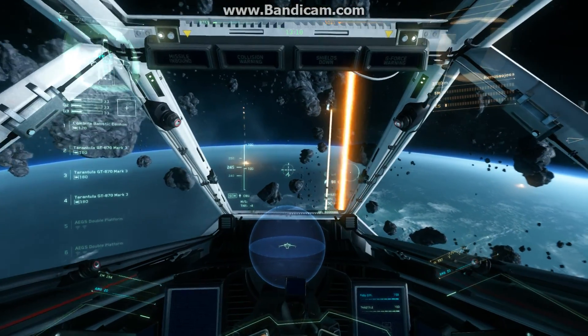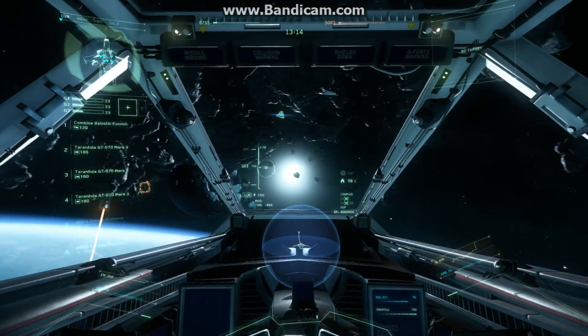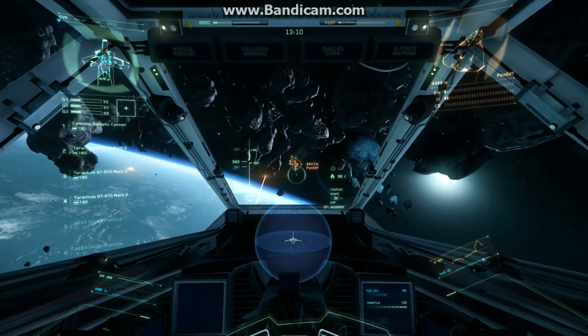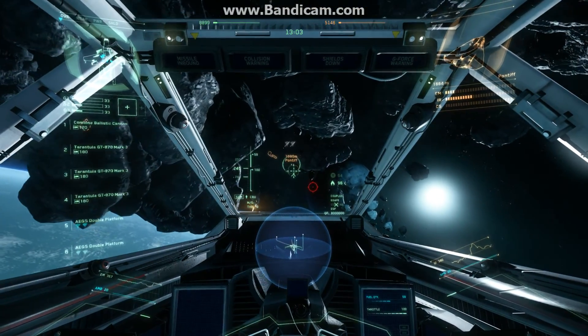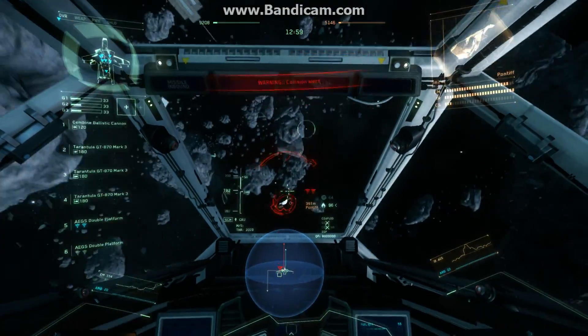Double tap Shift to go faster, hold Shift while scanning for bogeys. Shields are charging. Scanning bogey — forward proximity — other bogey detected.